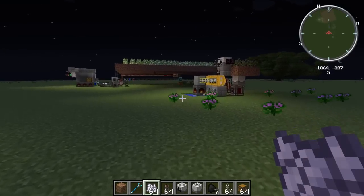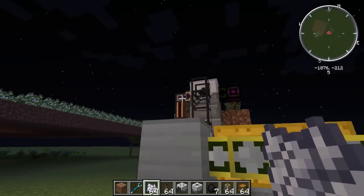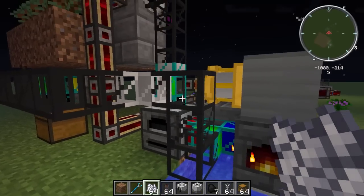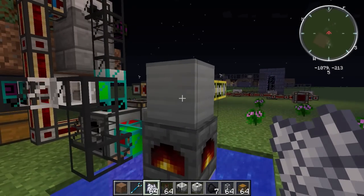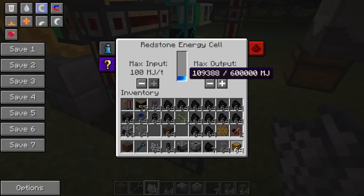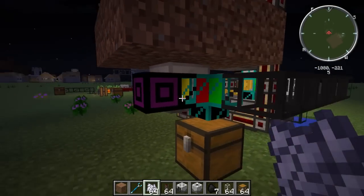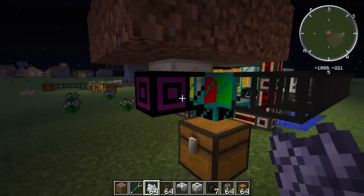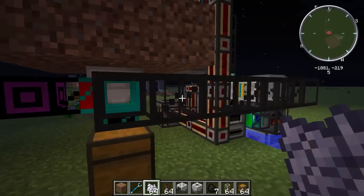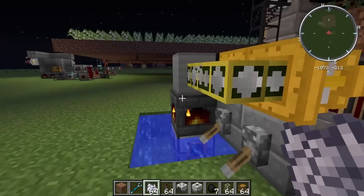Now let's go look at the other one I made, which is a little bit more compact and a little bit more powerful. This time the charcoal that gets created goes into a steam boiler, which is incredibly efficient. I've got it running two hobby steam engines, which power the system. It does make a little bit more power than the other one. I've got a void pipe here to get rid of extra seeds, and the Harvester also has a void pipe to get rid of all the sludge that I'm not using.